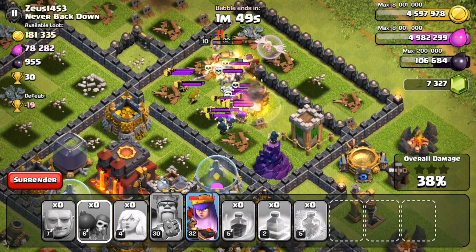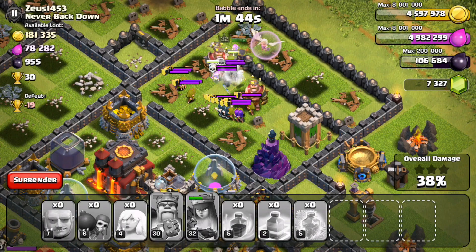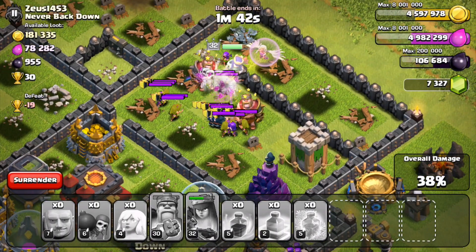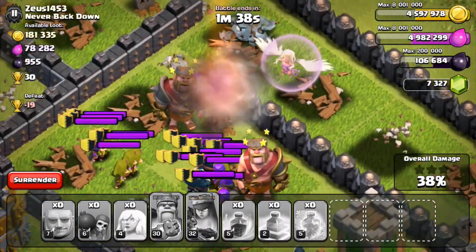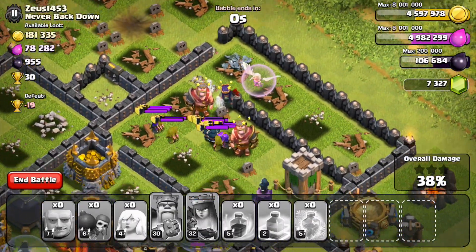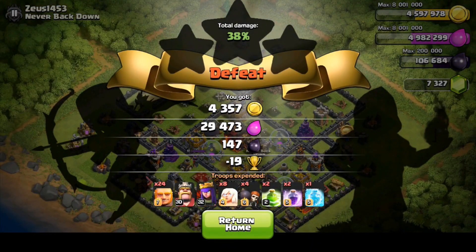Rest in peace this raid — it was a valiant effort. Gotta use the queen's special ability because she is about to die from all these skeletons, wizards, and archers. We failed. The healer's just going to stand there and mock the troops. That didn't go well — that was a terrible raid.